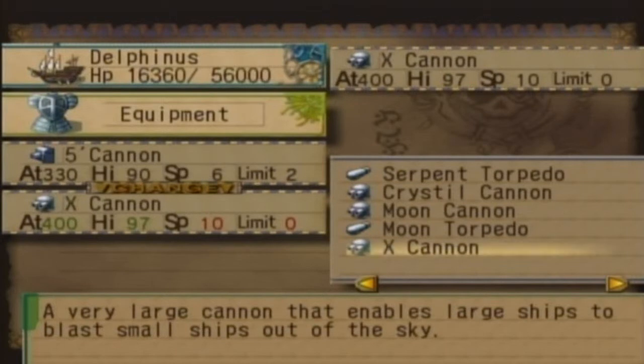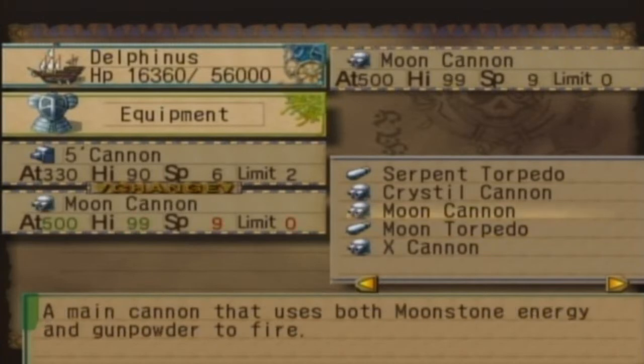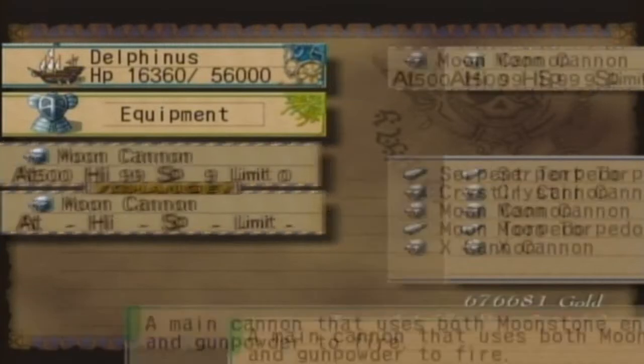It enables large ships to blast small ships out of the sky. Oh right, I had this stuff too. Oh! Look at that! Okay, we'll equip that.